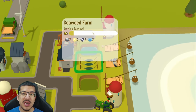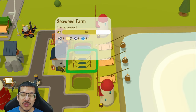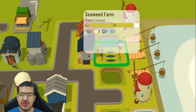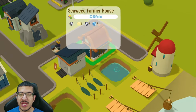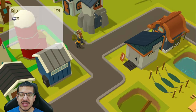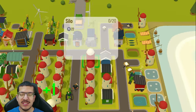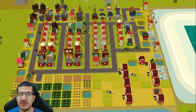Going back to the seaweed farm — seaweed is positively impacted by salty, same as salt fields, so if you have it right next to the ocean it crafts in five seconds. I have mine one space away from the ocean so it has two salty and crafts in 10 seconds, which is completely fine — it makes all the seaweed I need to potentially hit around 30 to 33 salmon panini per hour. Having the seaweed farmer house nearby ensures the seaweed farmer is always working efficiently in a constant loop.